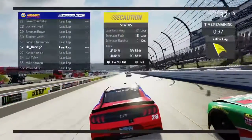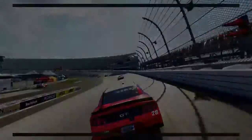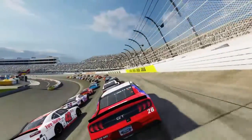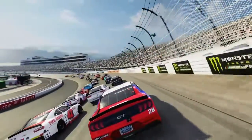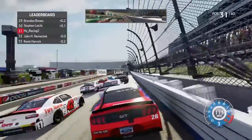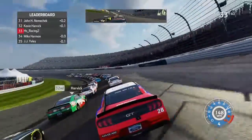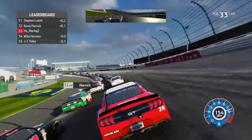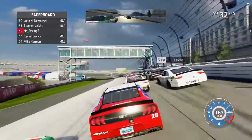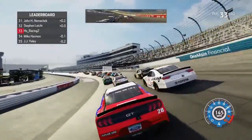I bet the same thing is going to happen to me in the last stage. Is anybody up there pitting? No. Let's see how well I can hold on here. Green flag again — going to get a jump. Come on, 13 to go. Get a run, let's go to the bottom. Harvick — oh my gosh, we're four wide! How did we not wreck there? Holy crap.